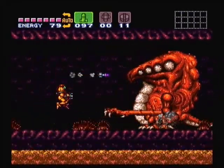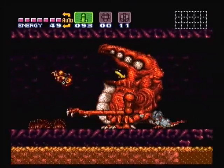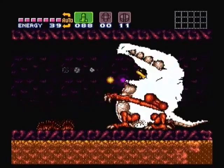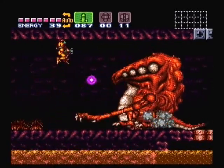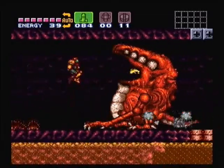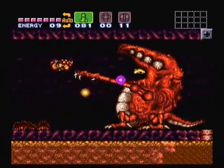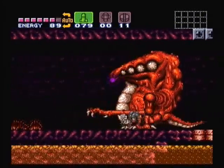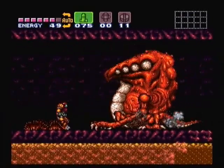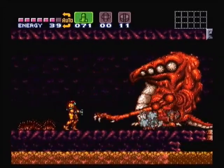He just likes to send out those little projectiles out of his mouth to block your missile shots, so that can be a little annoying. Just stick with it, keep sending them missiles. He'll get full eventually and blow up, or get tired of it — a little too spicy, a little too much salt and pepper for his diet, so he keeps backing off.